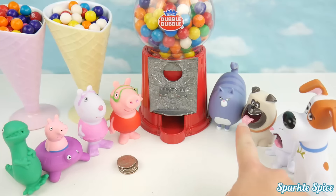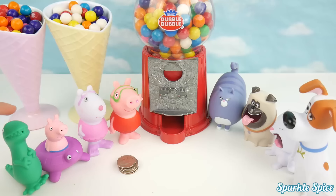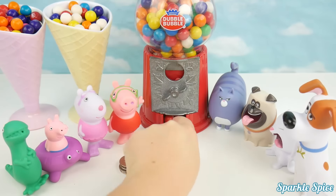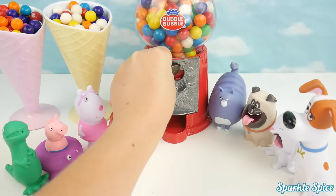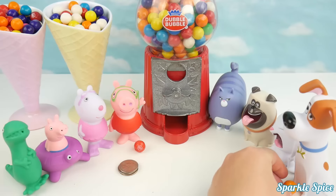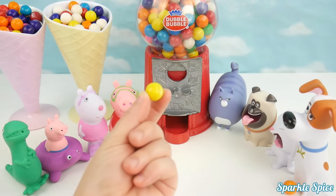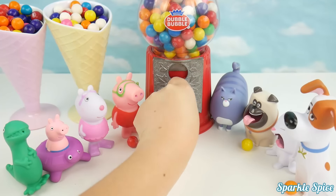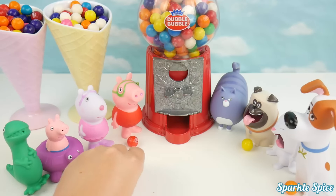Now our Paw Patrol pups are going to play against Secret Life of Pets. Which team are you — Team Paw Patrol or Team Secret Life of Pets? Let me know in the comments section. Here we go, starting with our first coin. And it's a purple gumball. Here's coin number two — we got a pink gumball this time, that goes in front of Skye. Here's coin number three — it's an orange gumball, that's for you Max. Now our fourth coin — another orange gumball for Max.